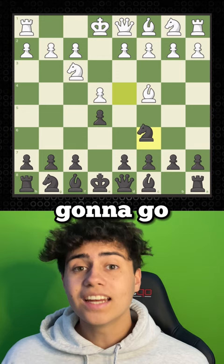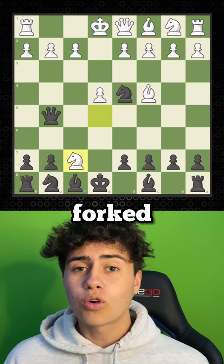We go queen d5, and he thinks he just forked our queen and rook, but no. We take his pawn on g2, attacking his rook. He tries to protect it, but we check him by taking his pawn. He thinks he's safe blocking with the bishop, but we mated him with knight f3.